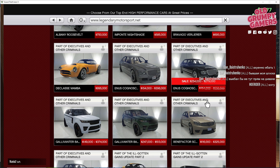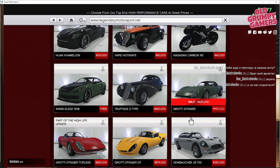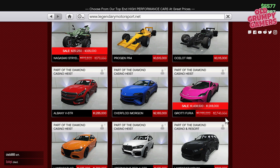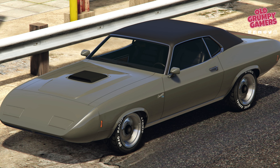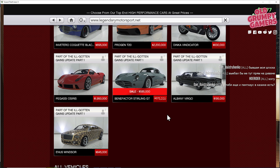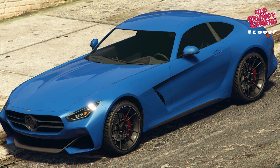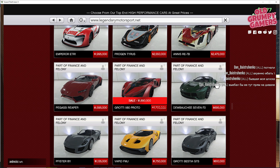We also get 50% off the Cognoscenti Armored, 50% off the Speeder, 50% off the Stinger, 50% off the Strider, 40% on the Krieger, 40% discount on the Gauntlet Classic Custom, 40% on the Cheetah Classic, 40% on the Sterling GT, 40% on the Schlagen GT, 30% on the Furia, 30% on the Previon, and 30% off the X80 Proto.